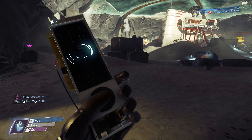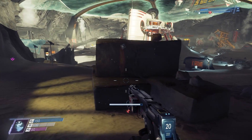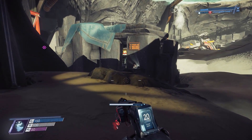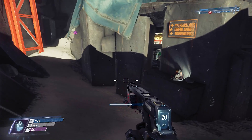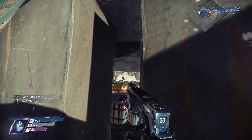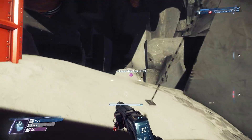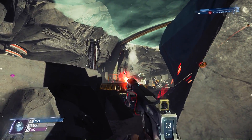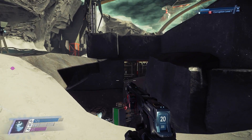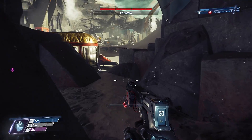Immediately hit one of these guys to keep that corruption level down to one. What if there was another moonshark out here? There's a phantom over here. My accuracy blows — you can't ADS by the way, so that's hitting him for zero, the range is not good. Another phantom still.